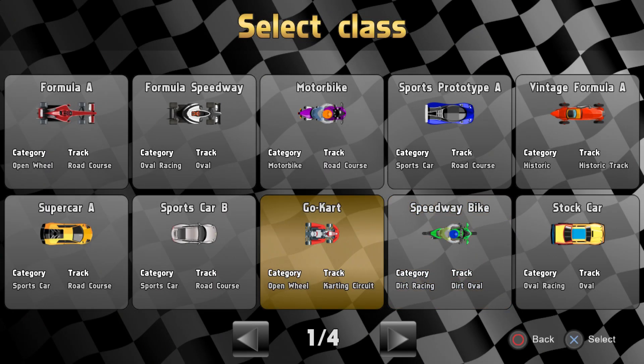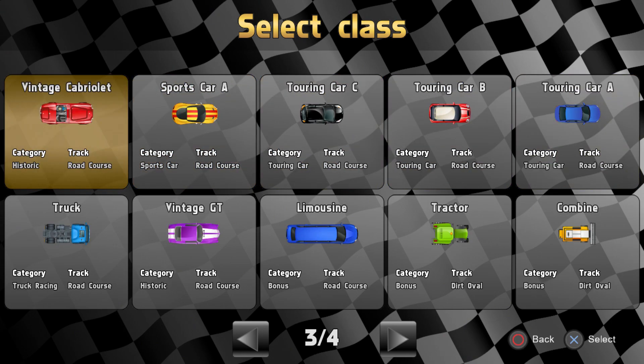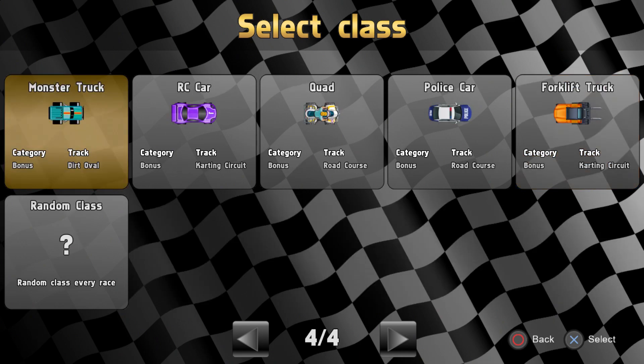You've got about 45 different car classes, which range from karts, to superkarts, to formula cars, to GTs, to touring cars, to supercars, to trucks, limos, combine harvesters, dirt bikes — all sorts of stuff. It's quite frankly a ludicrous amount of different vehicle classes in there.